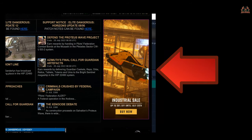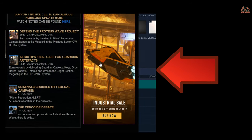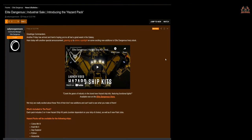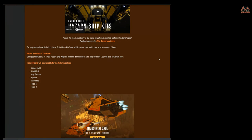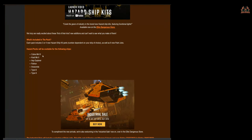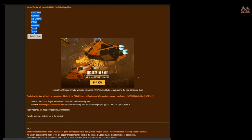Hang on, what's this? Industrial sale — new ship kits for Elite Dangerous! Let's take a look. Investigation has shown that these are available for the Cobra Mark 3, Krait Mark 2, Asp Explorer, Python, Anaconda, Type 6, and Type 9, and feature additional spotlights — something I've been banging on about for ages doing exploration. Oh, I can't wait!